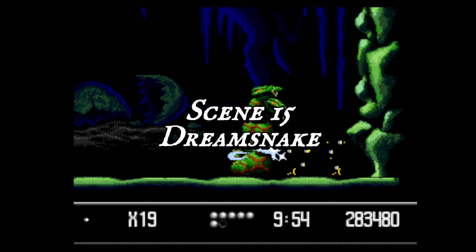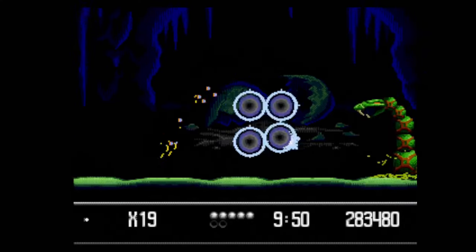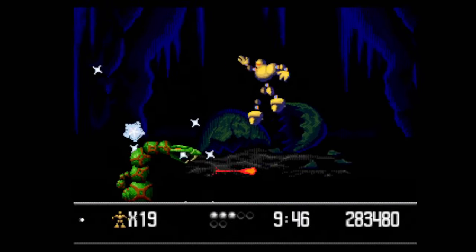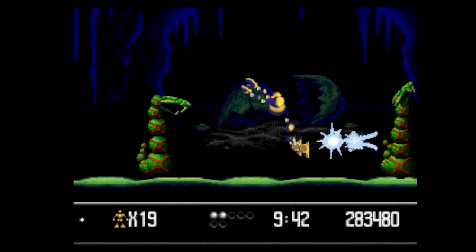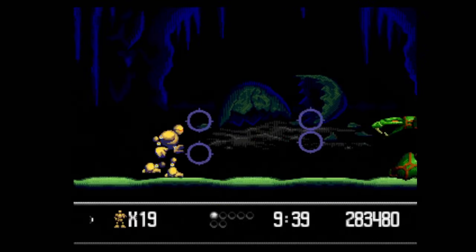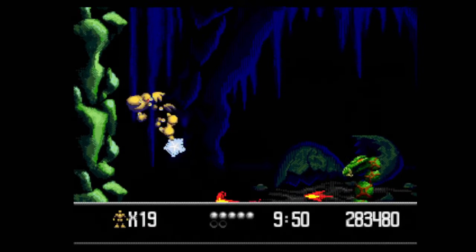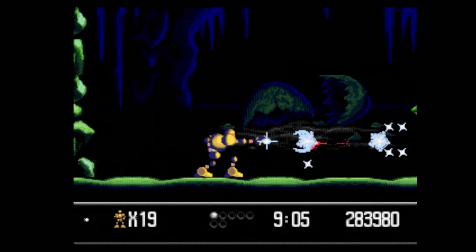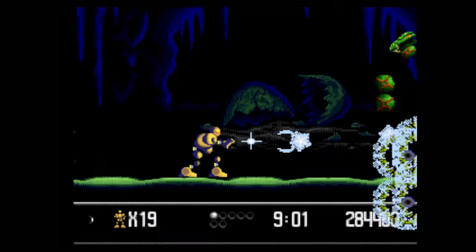Scene 15, Dream Snake, is another boss battle — this time a pair of snakes that breathe fire. They'll stay in one spot, then burrow into the ground and pop up in a random spot. Get to the wall on either side, and when they pop up, fire at their heads as rapidly as you can, and double jump over to the opposite side once they breathe fire. Continue to hit and run on them until they're both dead — you have to kill them each individually — and you're on to Scene 16, Recycle or Die.